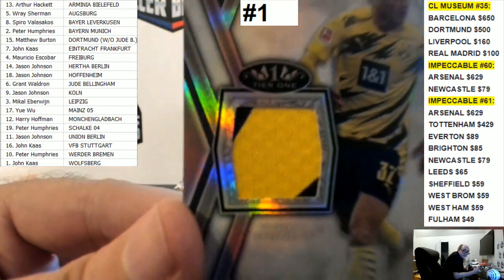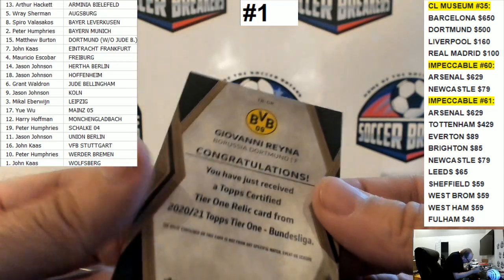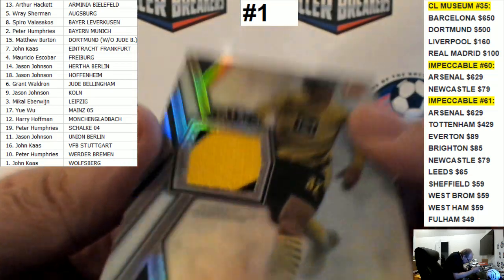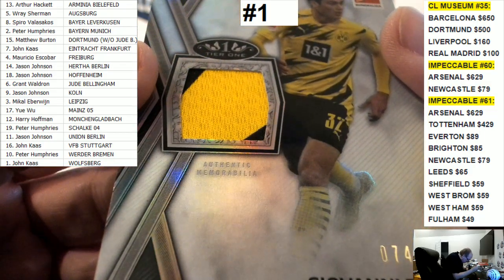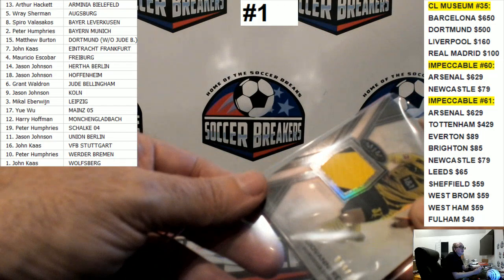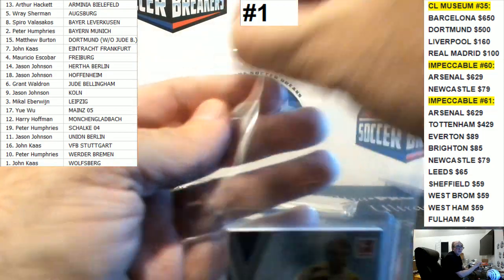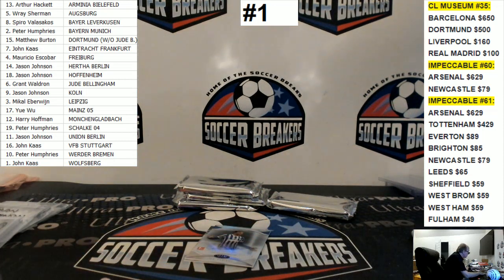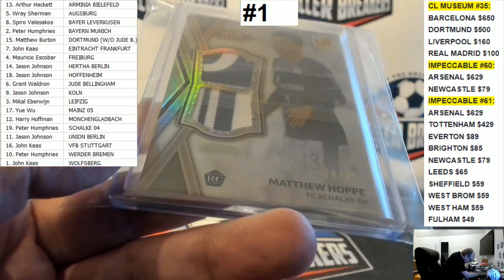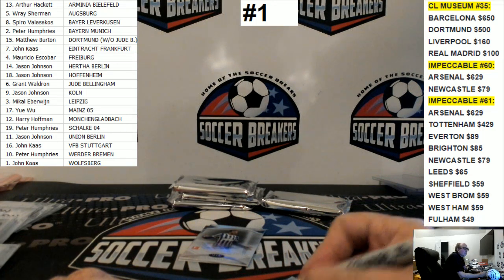Giovanni Reina, 74 of 127 — look at that pretty thing. It says authentic memorabilia, so that usually means it's match-worn. But it doesn't say athlete-worn anymore, it says authentic memorabilia, whatever that means. So that goes to the Dortmund spot — that is Matthew Burton. It does say rookie card on there. Dortmund goes to Matthew Burton.